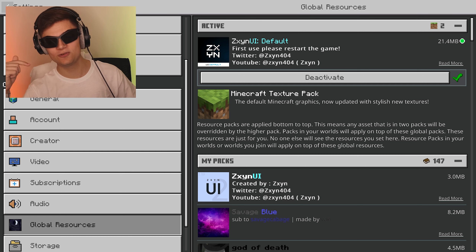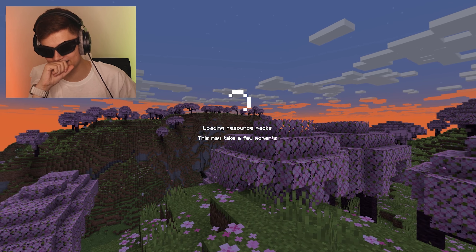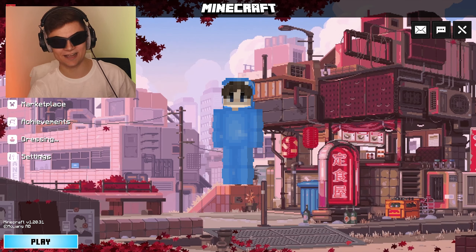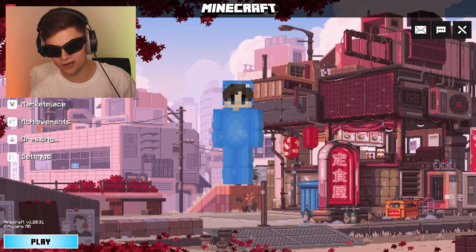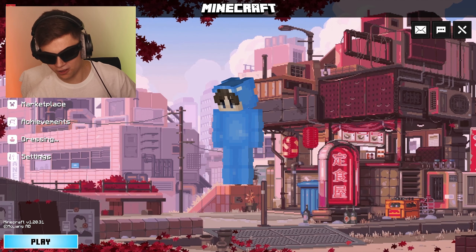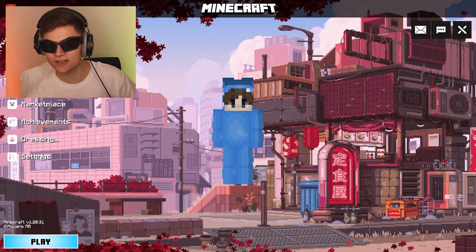Let me know in the comments whether you guys like this version or the newer version better. We're going to go and press back on settings, and oh my gosh, this is so much better guys. I got to give it to y'all — this is the better client. I mean, look at this background. We got this Japanese background over here, falling leaves, lanterns moving and everything. I mean, this is so sick.